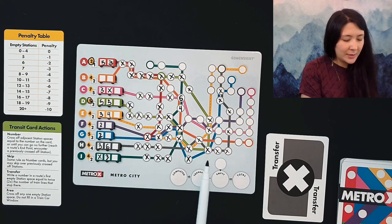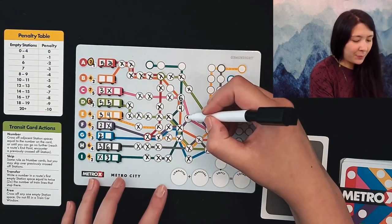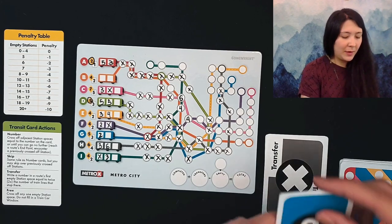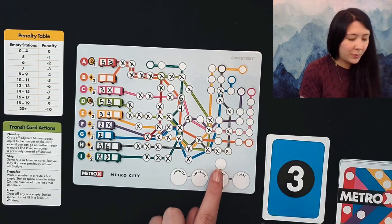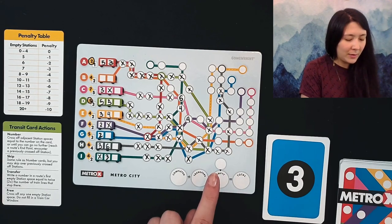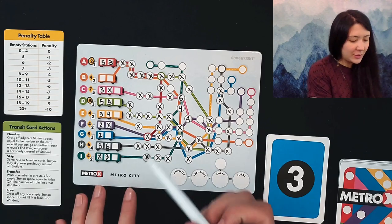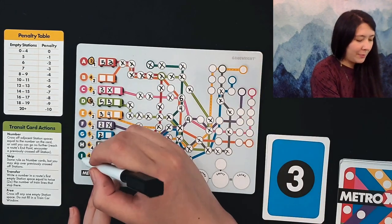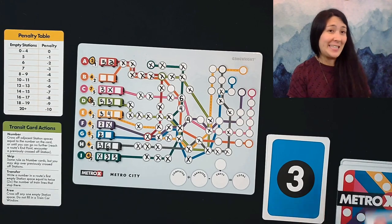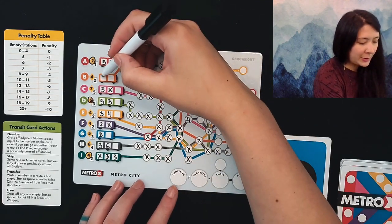We can put a transfer down — are there any other transfer lines here? For remaining stations we'll just have to forfeit points on our purple station, so we get four points for this. Moving on we have another three. Our blue line is a little disjointed — one, two, then three and four — so maybe we can get another pink. Instead, we can finish our teal line since we have three left: one, two, three. That gives us a bonus of four points for finishing the teal line. We have all these low numbers, so we'll use this three on our orange line to fill up that one remaining space.